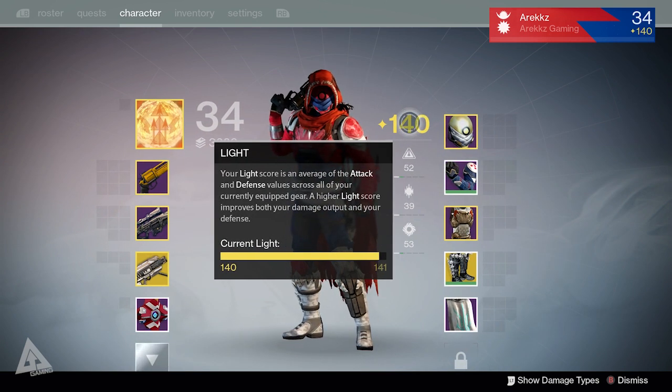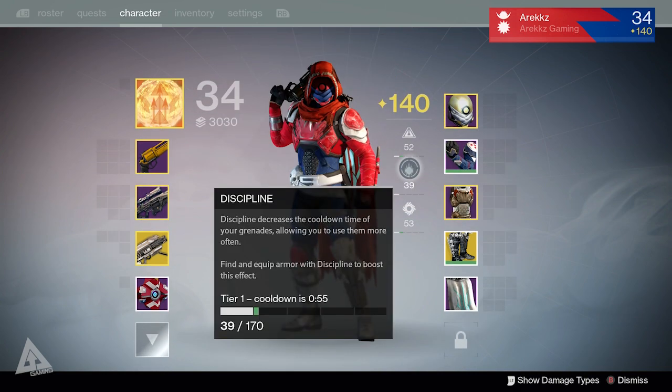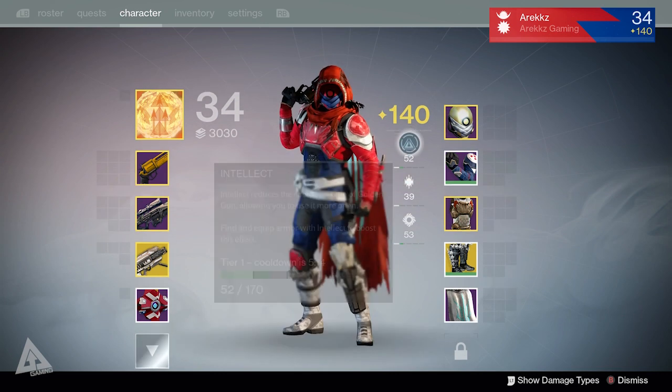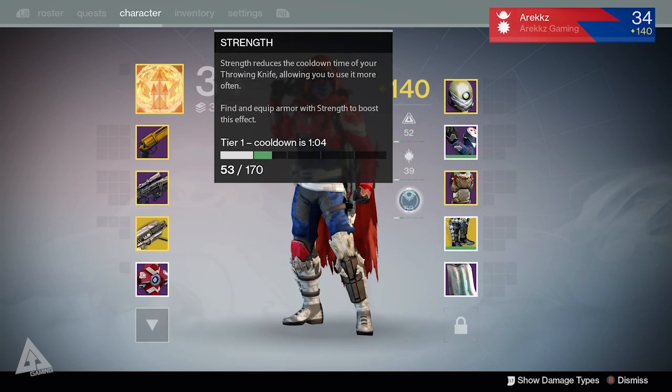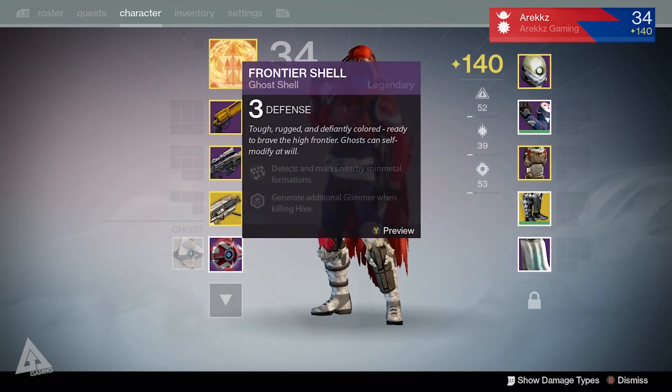Over here you can see I currently have 140 light. Down here you'll see that intellect, discipline, and strength all work in notches. For example, I have tier 1 in my discipline so the cooldown is 55 seconds. I also have tier 1 in my intellect, which takes 5 minutes and 14 seconds for the cooldown, and tier 1 in strength.